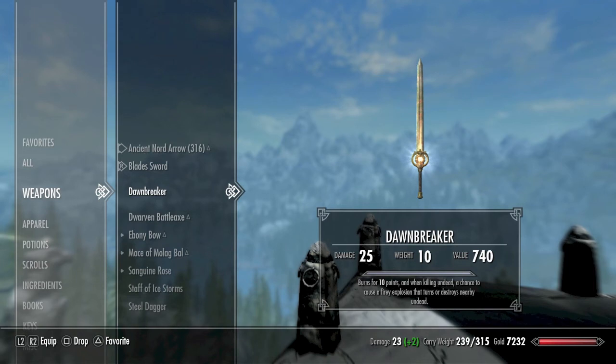Dawnbreaker has two different enchantments. The first being that with each hit, you will deal fire damage. Fire damage will range from 10 to 15 points per hit, and that depends on the Augmented Flames perk, which you will find in the Destruction Skill Tree.